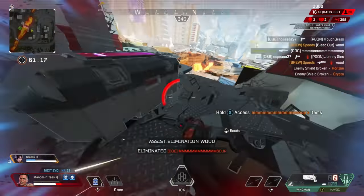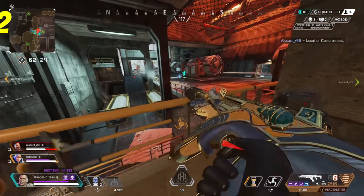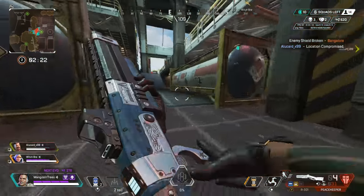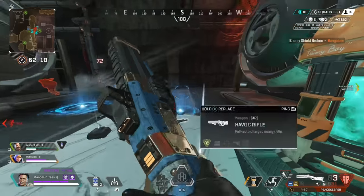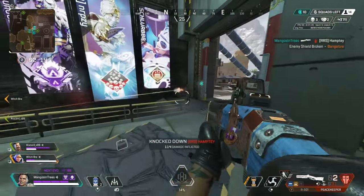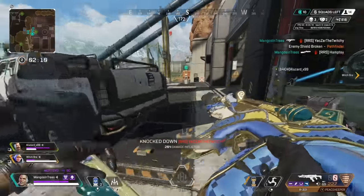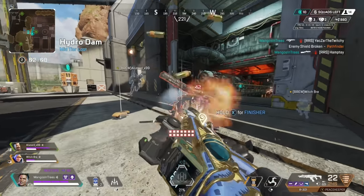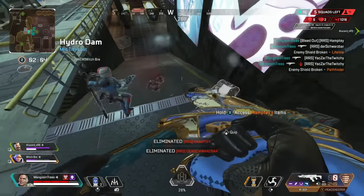If an opponent is behind a door and they're not weak or I don't know if they're weak, I'll always elect to use my ultimate if I have it. This will break down the door, push them back, and stun them, giving me a brief but solid advantage. With Maggie's new buffs this season, her ultimate is able to take out just about every placeable object in the game — things such as Gibby's bubble, Rampart and Newcastle walls, and many other things.